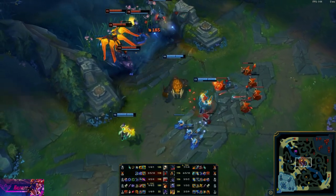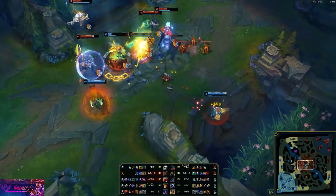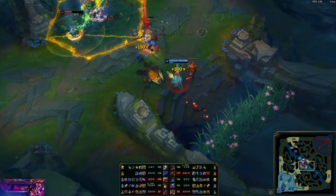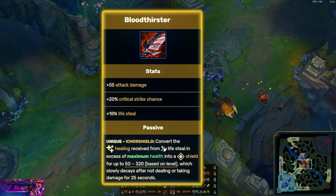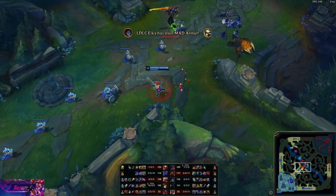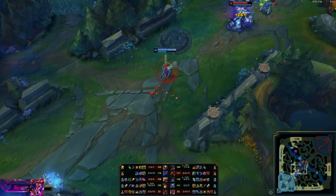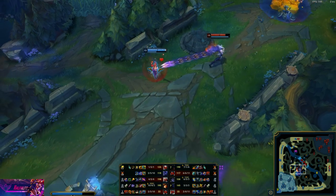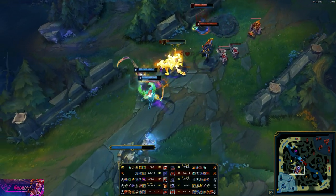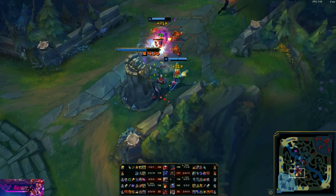You're kind of forced into an AD item but you don't have that many options — maybe Collector, Essence Reaver, or LDR — but none of these compare to what Bloodthirster gives you. You're going to want lifesteal on Miss Fortune because every auto is dealing a metric ton of damage, so you're going to heal a metric ton as well. It also gives her high amounts of AD and crit, both stats she really wants right now, as well as a shield.